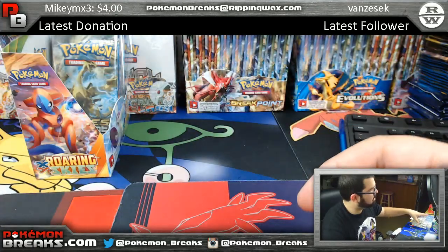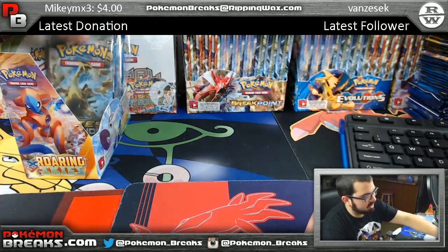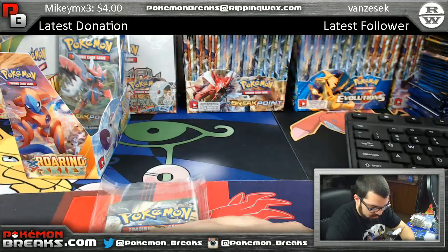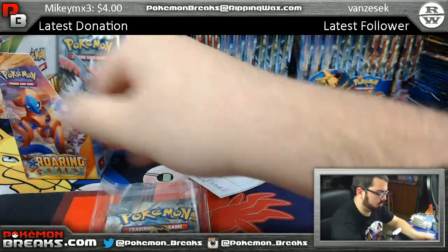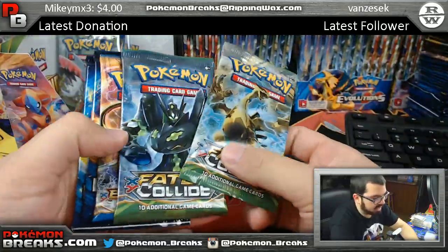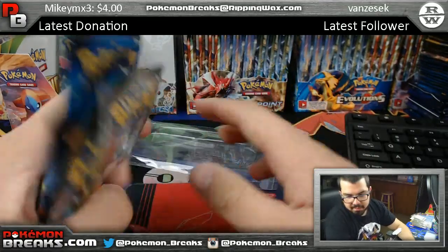Pack number five going to Bradley again. Mystery pack break 21 — Bradley again. Bradley, this time around you're going to get Fates Collide, Fates Collide, Breakpoint, Evolutions, Evolutions — five packs.